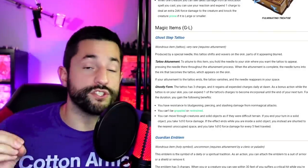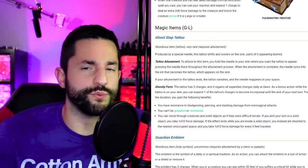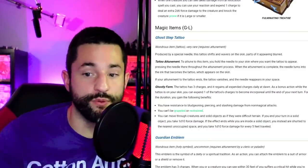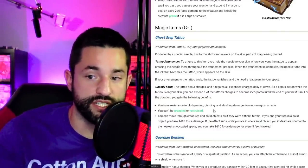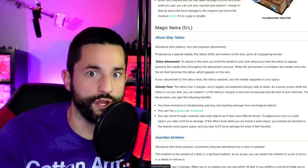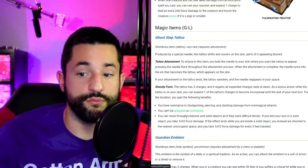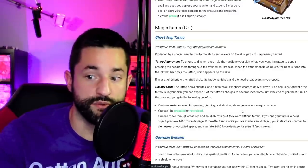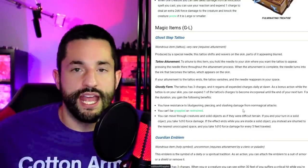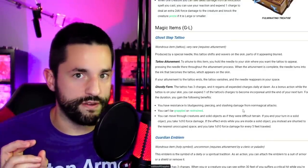Ghost Step Tattoo is super awesome but weird because it has three charges. I'd personally have this be one charge — you gain resistance to bludgeoning and piercing damage, and once you use the charge you can't be grappled or restrained, you become incorporeal. This only lasts until the end of your next turn, but you can move through creatures and solid objects as if they were difficult terrain — literally going through walls. This tattoo inspired some super awesome ideas about transformative tattoos.